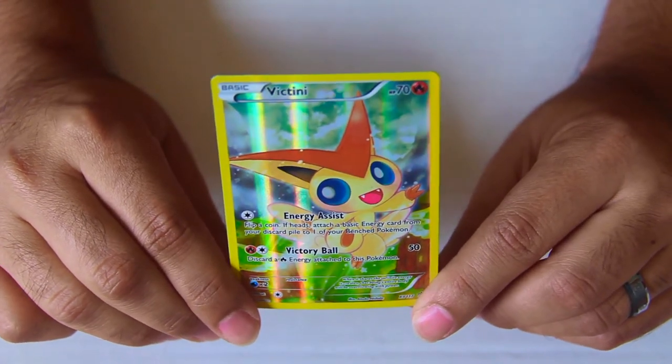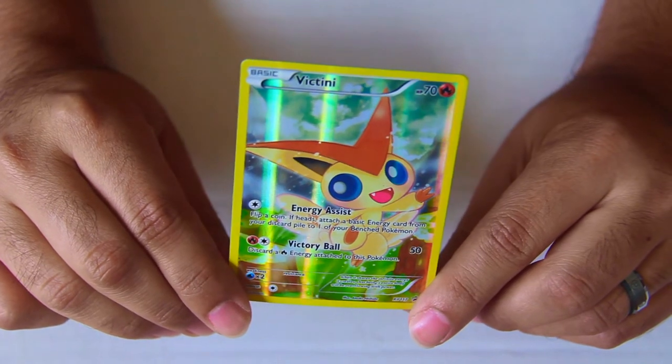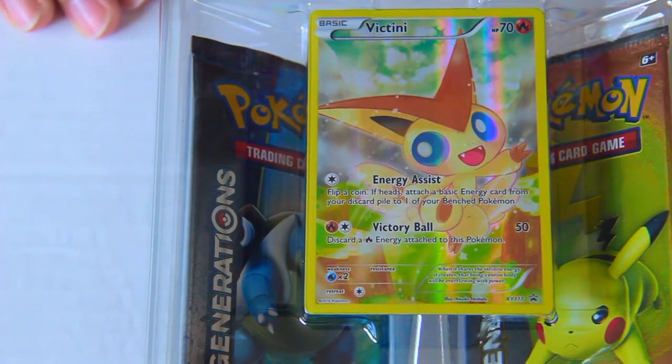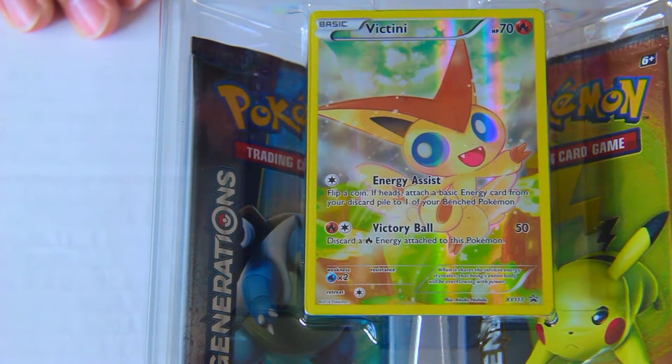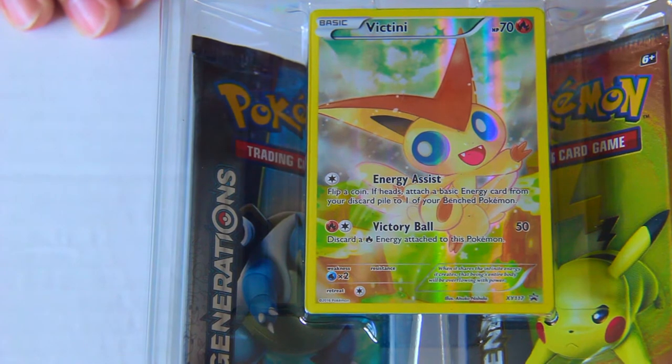The first attack is Energy Assist. Flip a coin — if heads, attach a basic energy from your discard pile to one of your benched Pokémon. The second attack is Victory Ball, which requires a Fire energy and a Colorless. It does 50 base damage and you discard a Fire energy attached to this Pokémon.